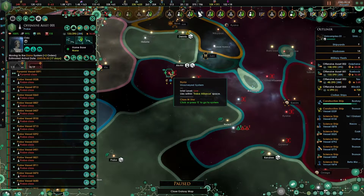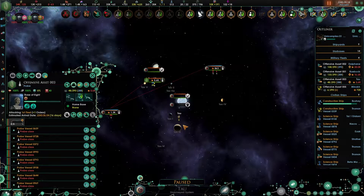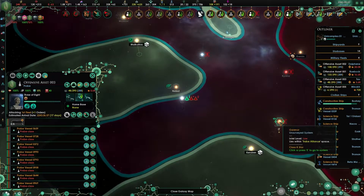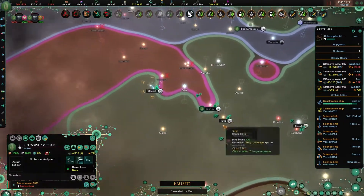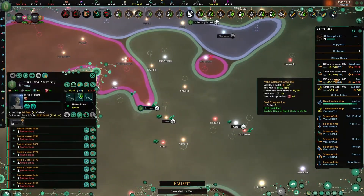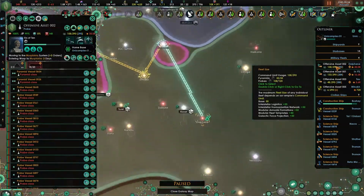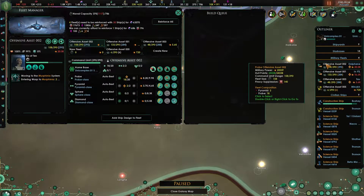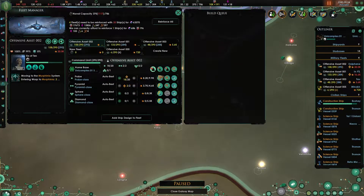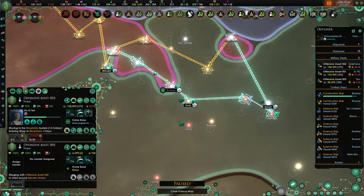Then move up here, and once you've attacked those two, go to Garenor. You're sitting here with nothing to do. Didn't you need a probe? Let's double check that. Offensive Asset 2 does need a probe, so merge there - and that should be one extra probe.